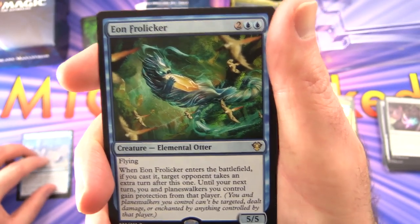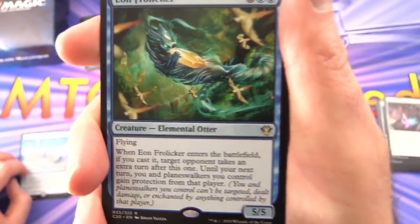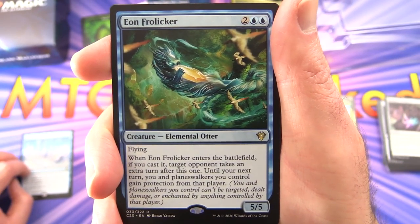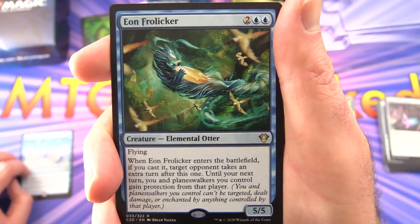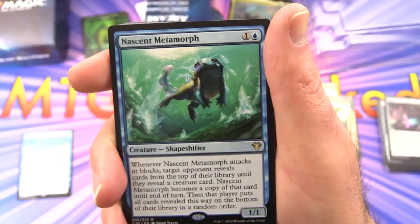Eon Frolicker — creature Elemental Otter, a 5/5 for four with flying. When it enters the battlefield, if you cast it, target opponent takes an extra turn after this one. Until your next turn, you and permanents you control gain protection from that player.